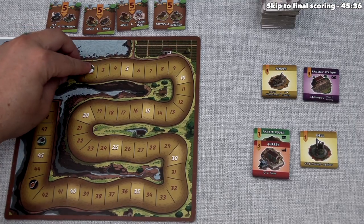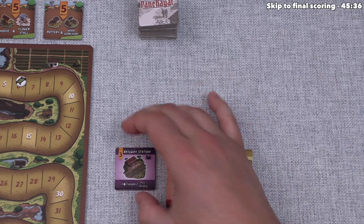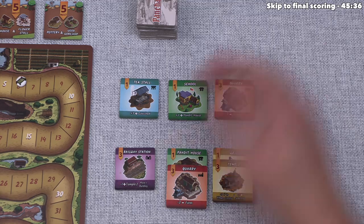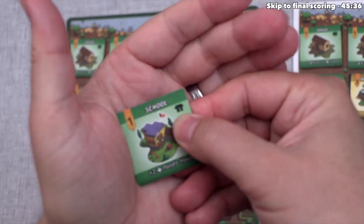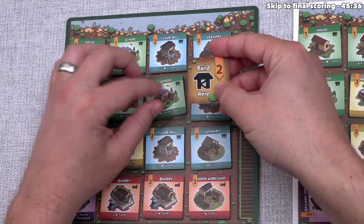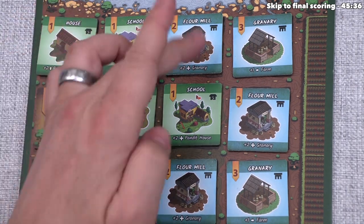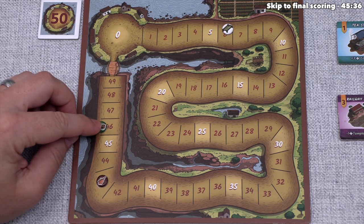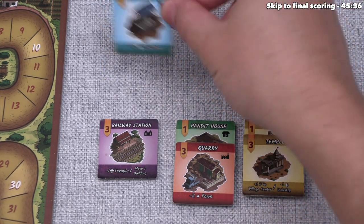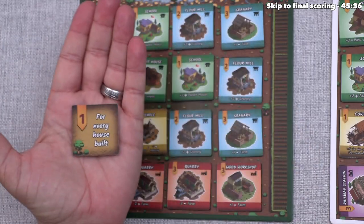Green begins their final turn and draws new tiles. They take the school and place it on their residential placement bonus spot adjacent to a pandit house — two points for the placement bonus, one for the school, and two more for the adjacent pandit house — a five-point placement, bringing them from forty-six to fifty-one. For their last tile of the game, green takes the tea stall — they can see it's great for the brown player and not bad for them either. It must go in their last remaining spot, and their placement bonus gets them one point for every house they've built.